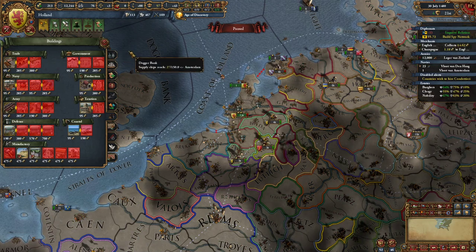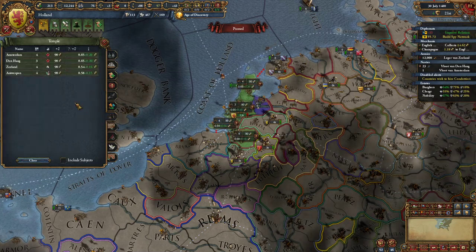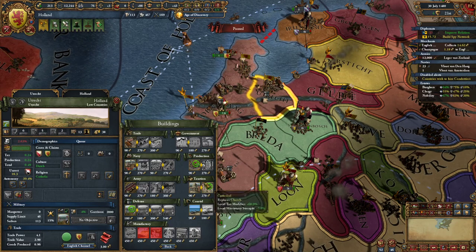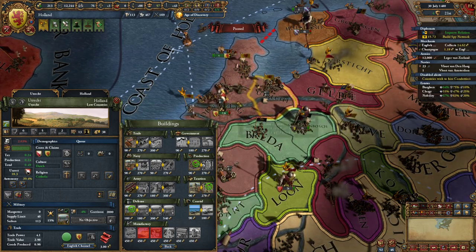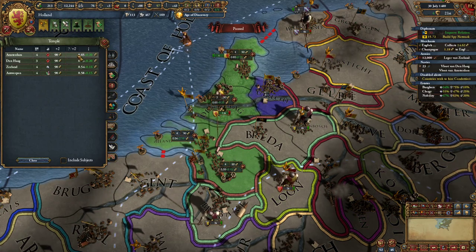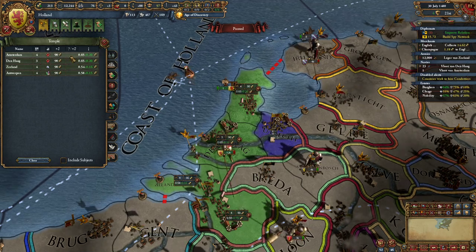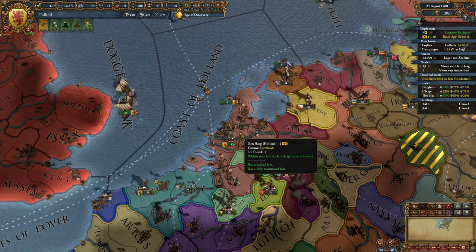Do we already have one church? One, two, three, four, five. Oh, we can't build it because... is there no building slot? Oh it's got a cathedral - that counts then, doesn't it? It replaces church. Okay, neat. This is probably worth doing - these are five good provinces. I like to build churches in provinces with lower base tax. Let's hold off on the advisor and build some churches to get this mission done. We're making income now. Probably build some more trade ships too, though I'm holding off for a flagship.